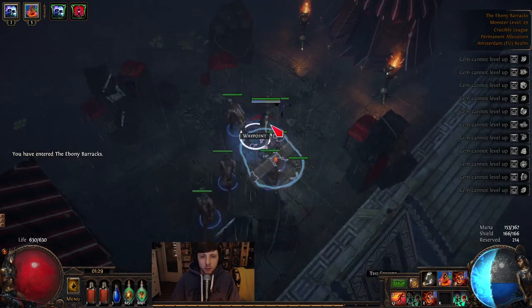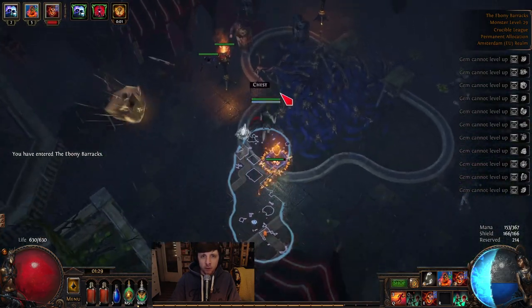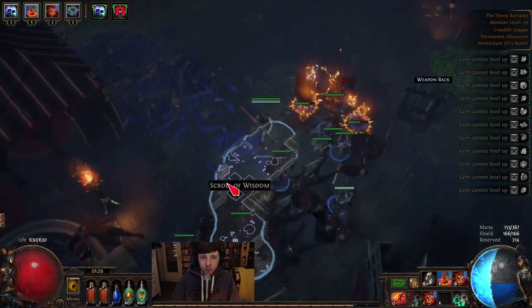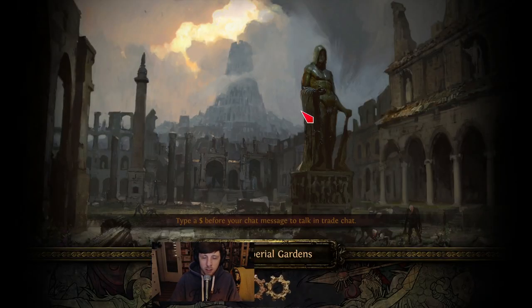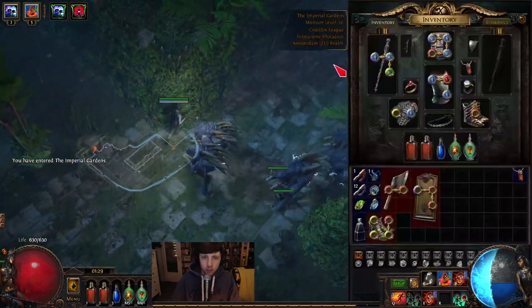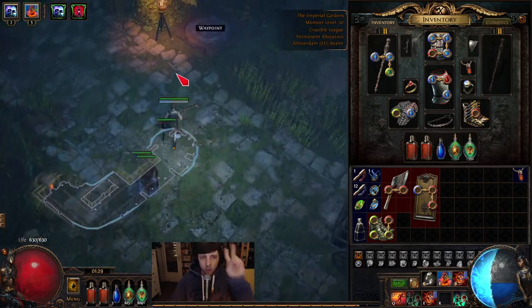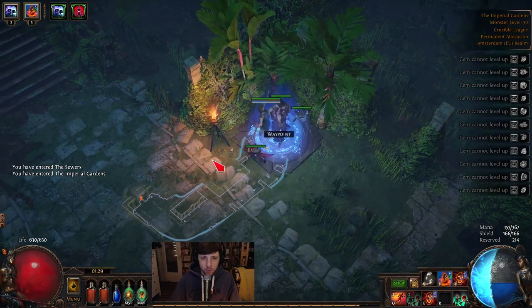We are going to rush for our level 33-31, rush the last trial, and then do the labyrinth. A lot of people don't like the labyrinth — I'm fine with it. There were two leagues where this was my endgame money-making strategy, because not only do you get your ascendancy from the end of the labyrinth, but you also get other rewards. The waypoint is here in the gardens.